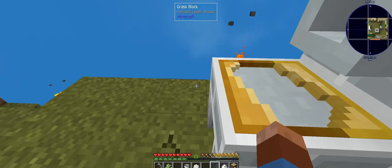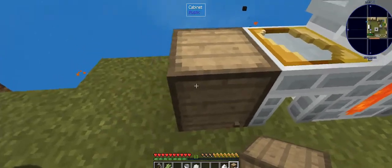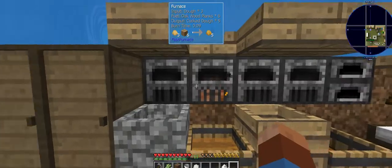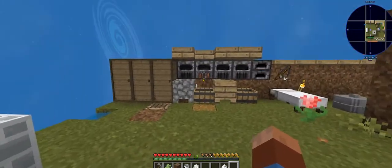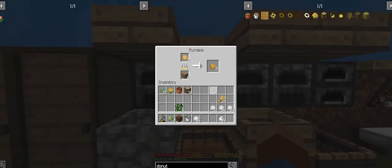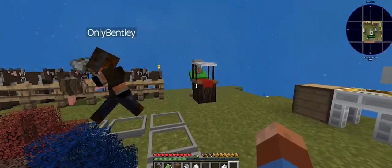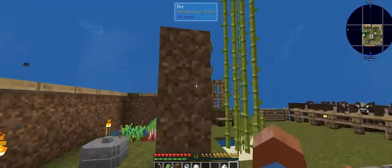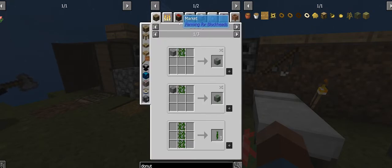We need another chest — Teddy, put us another chest somewhere for ingots. That's going to work perfectly right there. It's interesting — you can only access it from the front side, but that's cool, that's fine.